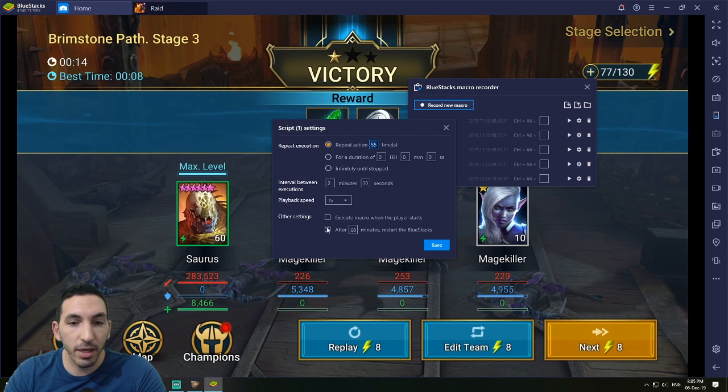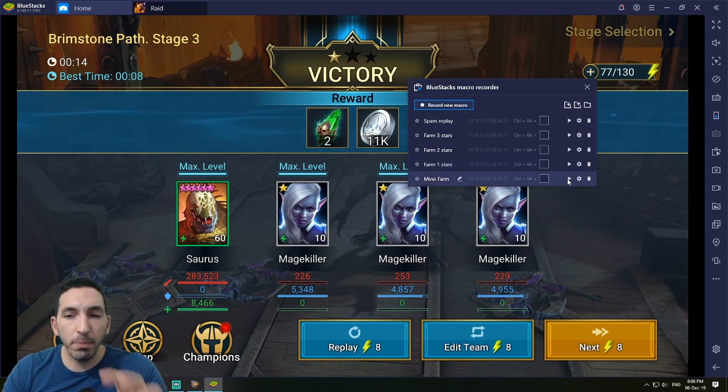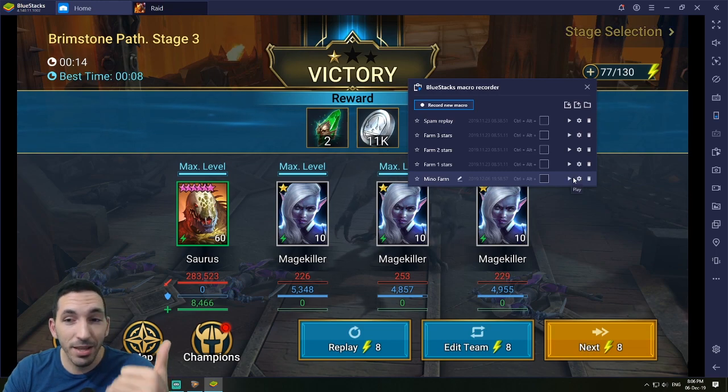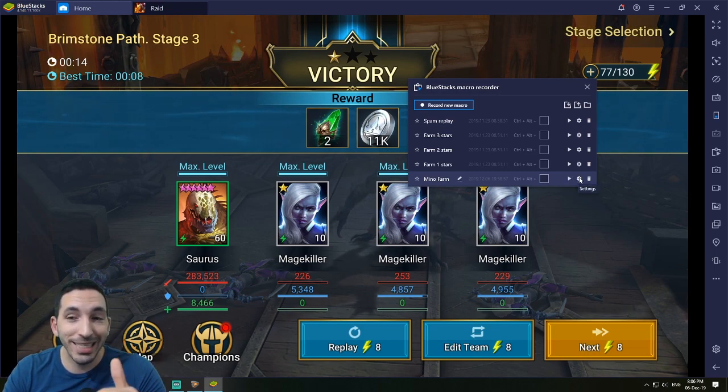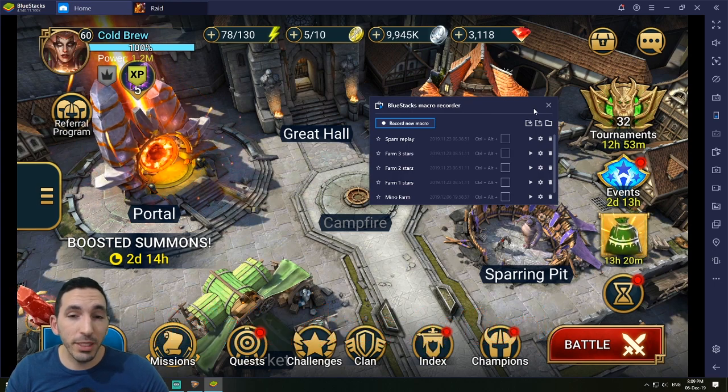You can set other options like restarting BlueStacks after 60 minutes, but you don't need that since the macro will just repeat 155 times and then stop. Change the name to 'Mino Farm,' click Save, and that's it. Go into the Minotaur, immediately start the fight, press 'Mino Farm,' and you can do whatever else you want. Once it finishes you'll have full masteries on average. Guys, if you liked this video leave a like, comment if you downloaded BlueStacks through my description. Subscribe for more Raid: Shadow Legends videos — I'll see you in the next one!